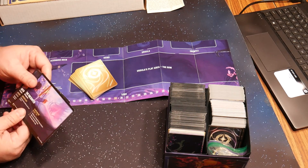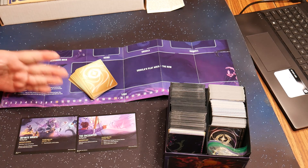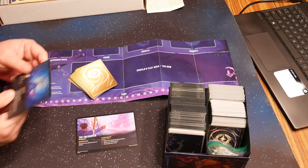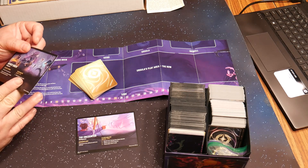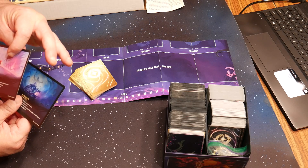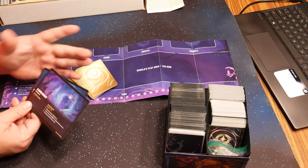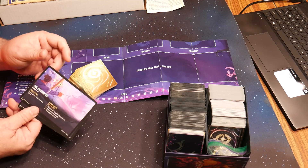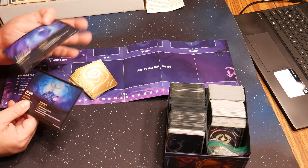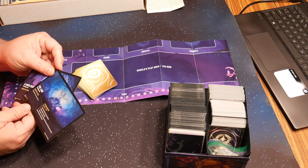What it does come with, though, is these difficulty cards. There's easy, medium, hard, and extreme, and they modify how the game plays. Easy mode is going to have the best effects for you and bad stuff for Ursula. However, if you go into hard, Ursula draws an additional card every turn.